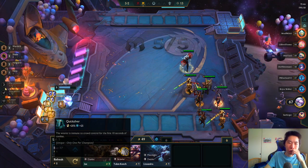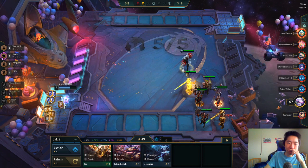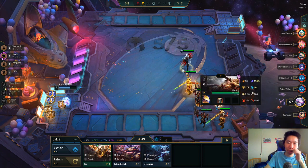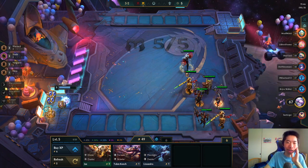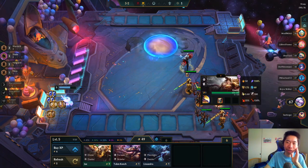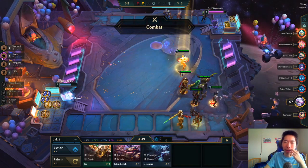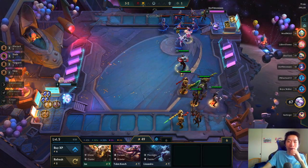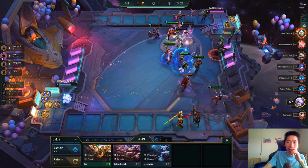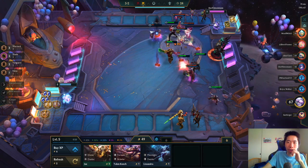I kind of want to try the new Gargoyle Stone Plate. I remember people used to put Morello on Garen but he's not living long enough — I need him two-starred first. Nami is Chosen.